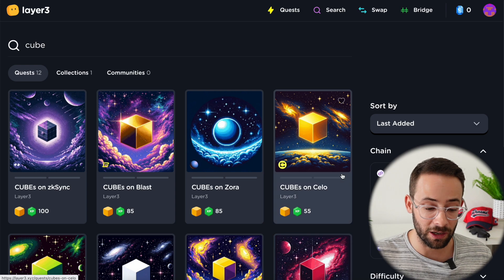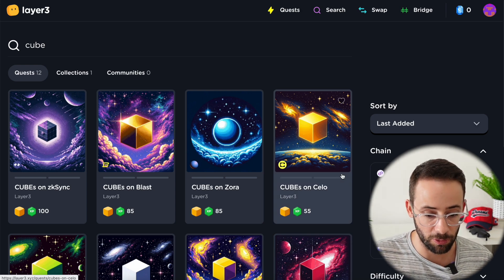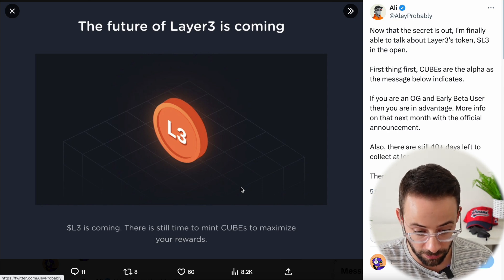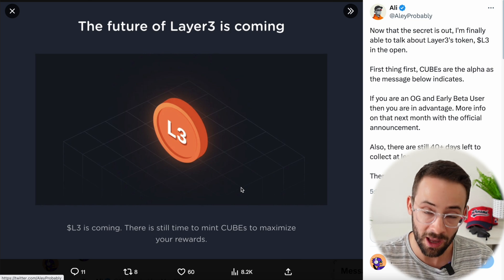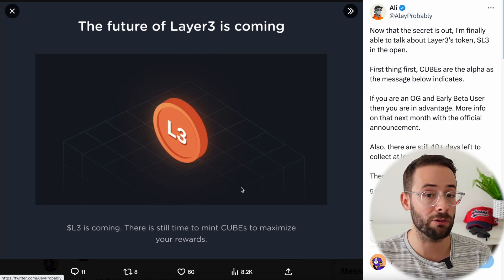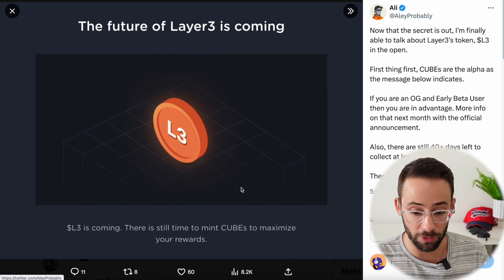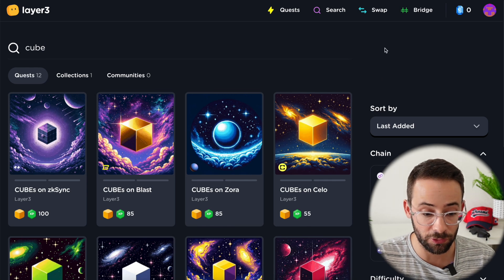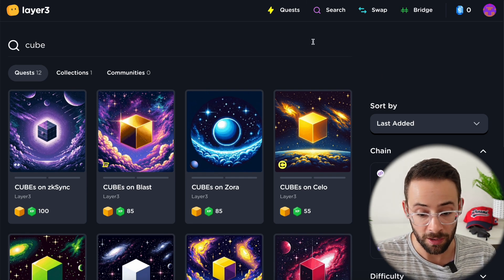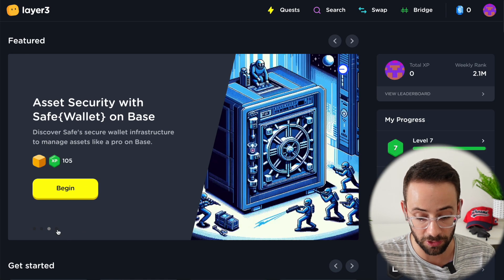Once you actually collect 100 of these things, you get a little pop-up saying that your eligibility is confirmed. You have to collect at least 100 cubes to qualify for the airdrop, and if you've been an OG or early beta user you'll have an additional bonus. To get going with this, you can go to the Layer 3 platform and search for cubes, or on the homepage you'll often see pop-ups showing quests that earn cubes.